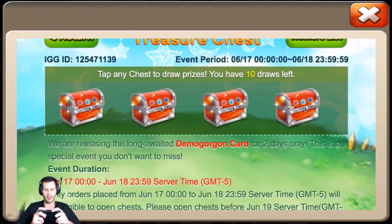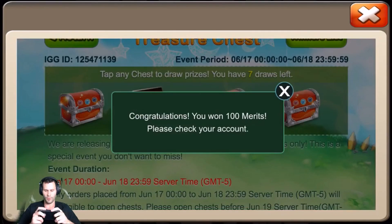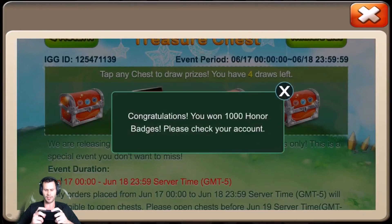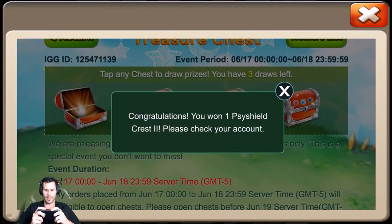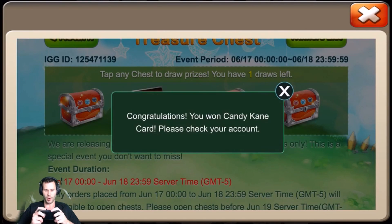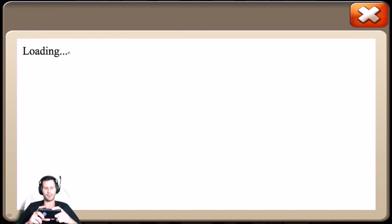Come on, give me a Demogorgon. There's a Multanica — that is the wrong dragon. Come on give me that Demo. 100 merits — I'm overdue for a Demo, I have not seen a Demo in quite a while. There's a Side Shield 1, a Side Shield 2, a Side Shield 1 again. Come on Demo. Candy Cane and 100 charge — no love from the events.